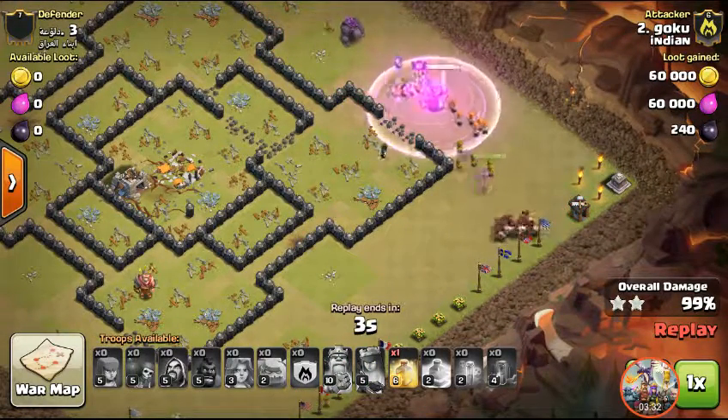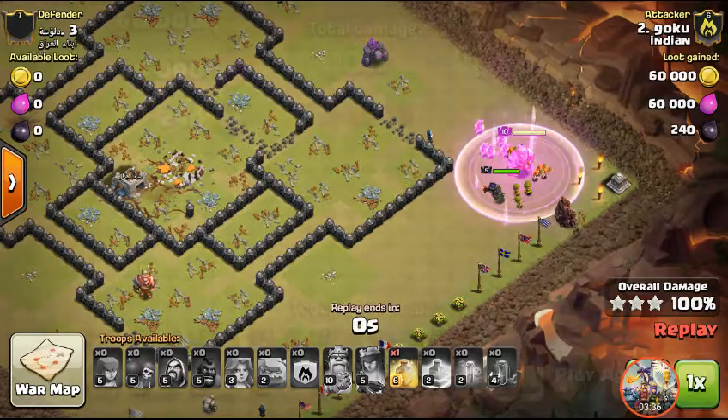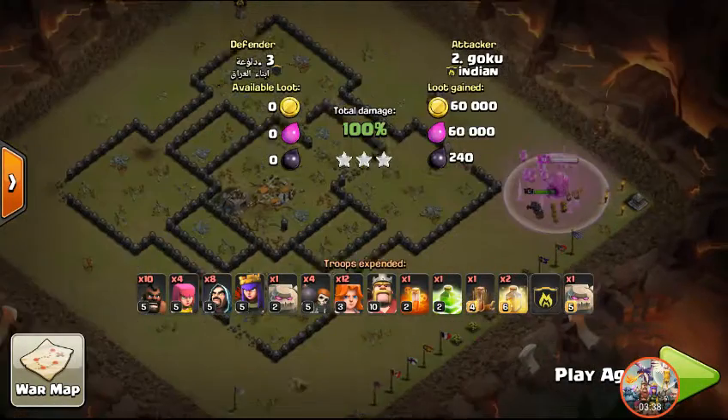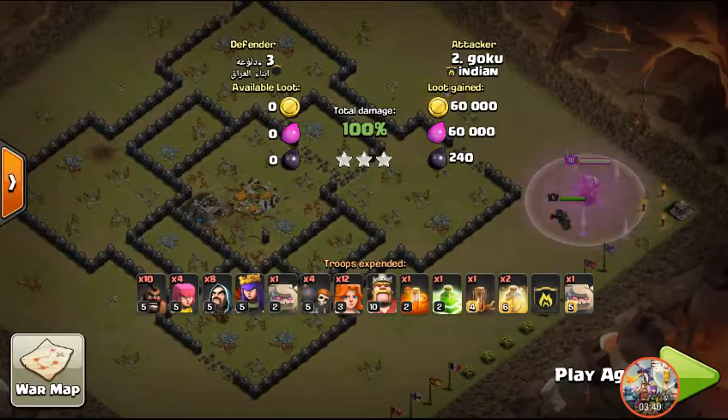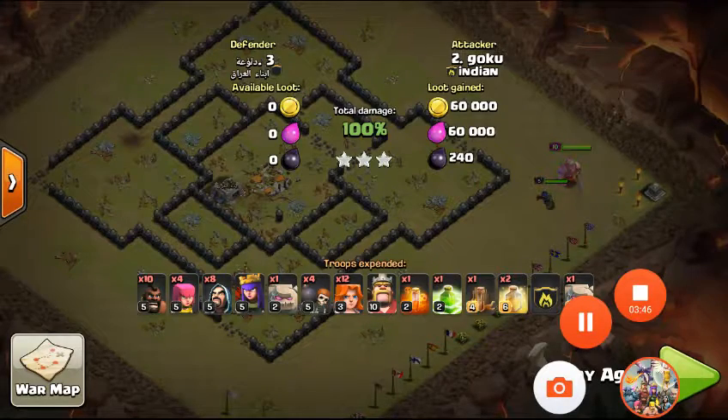He destroys the full base for a three-star! That's it for this video — just one attack strategy for three-starring Town Hall 9 in clan wars. Thank you for watching, guys, please subscribe!